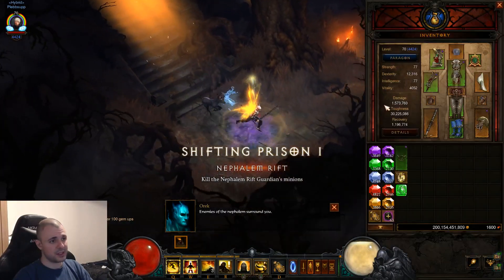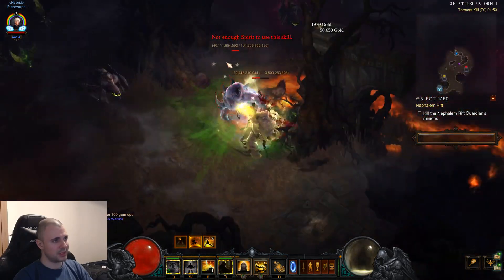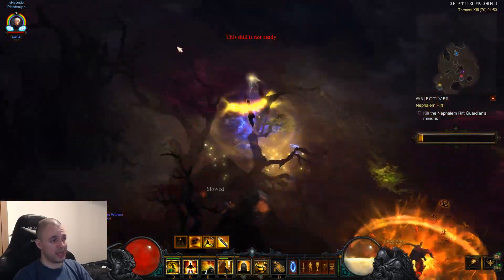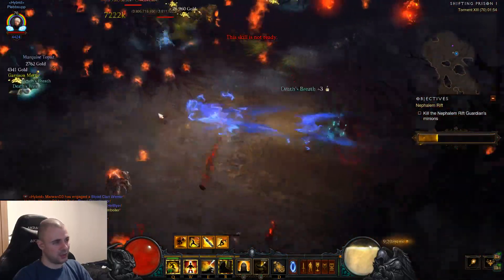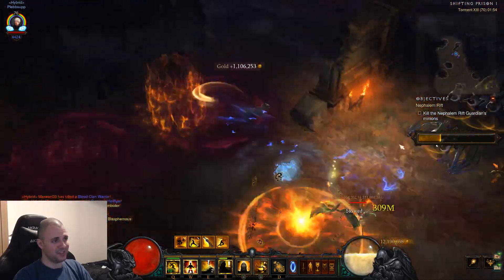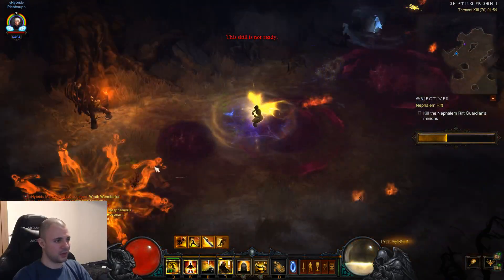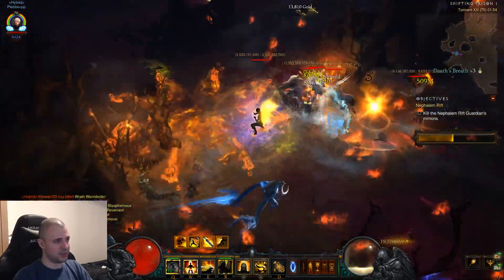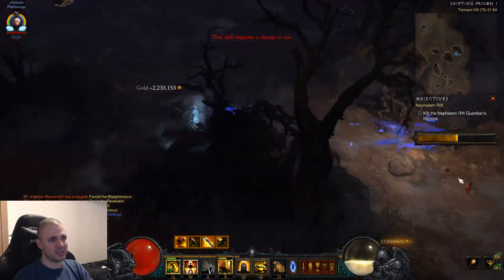The spirit stone makes it so that you can be ranged with your Wave of Light. You can see the damage — I don't really need to say anything. The whole map gets decimated. It's way more fun to play it like this, especially early season. It's going to be awesome if you really want to play Wave of Light — this is the way to do it. And then you can go over to Sage's when you have more damage.